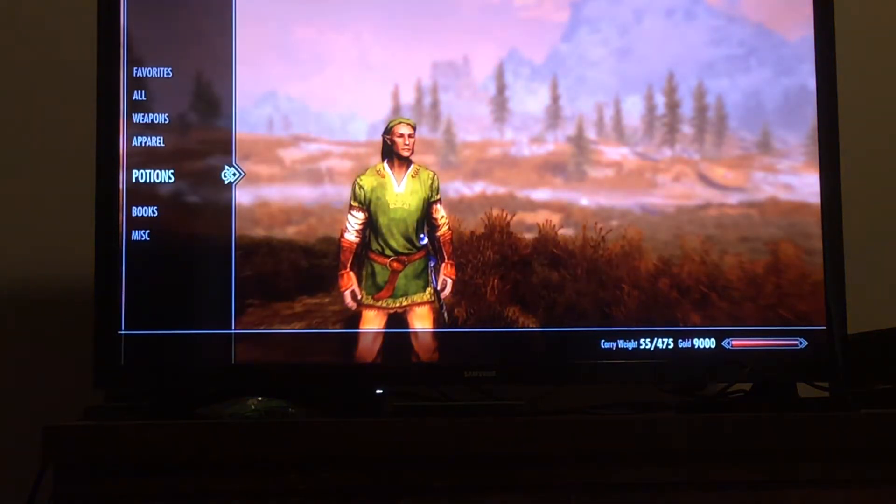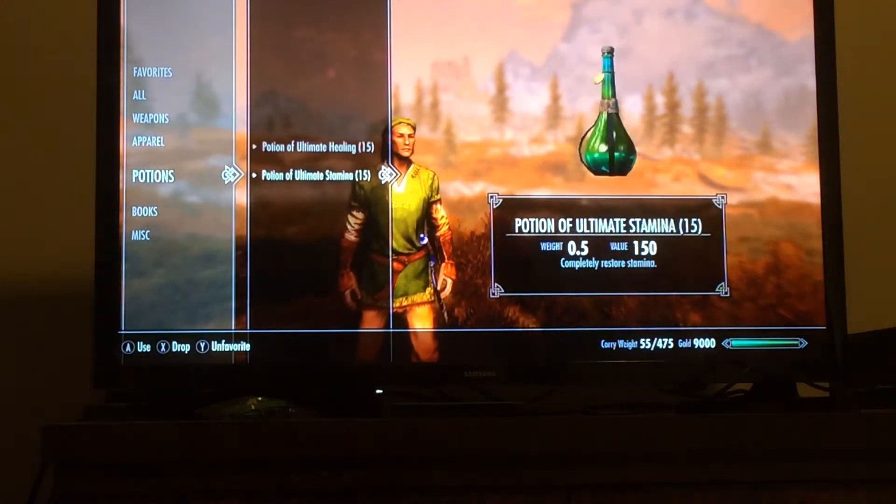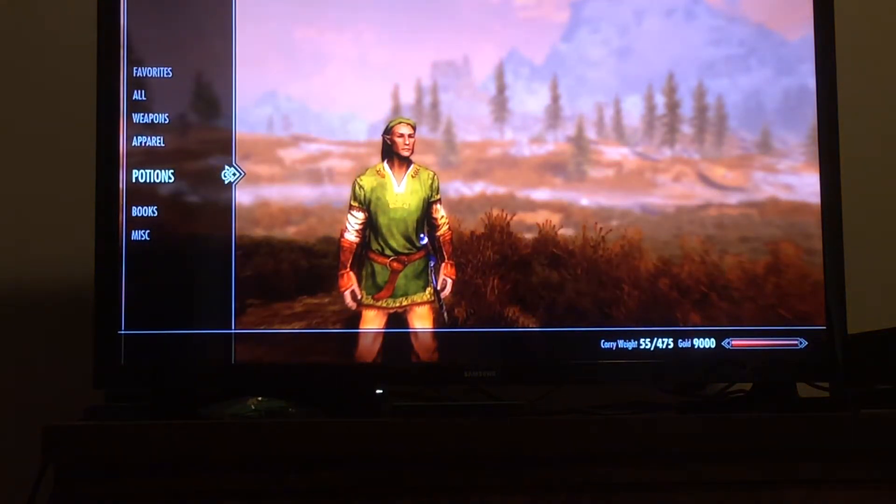Let's get to supplies: just a standard health and stamina potion. The standing stone for this build is the Lover's Stone.